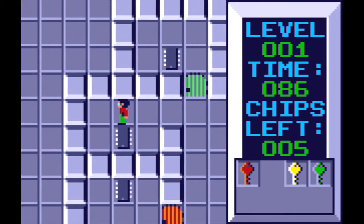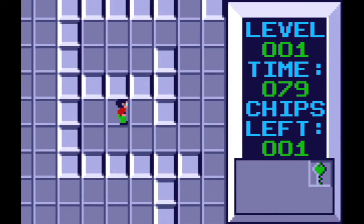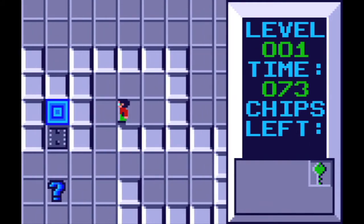At first things start out relatively plain. If there's a question mark at the beginning of the level where you start, just touch it and it's going to give you some sort of a tip for the level, probably explaining some sort of a new game mechanic. Then obstacles will start to get introduced, and you still need to find all the microchips.